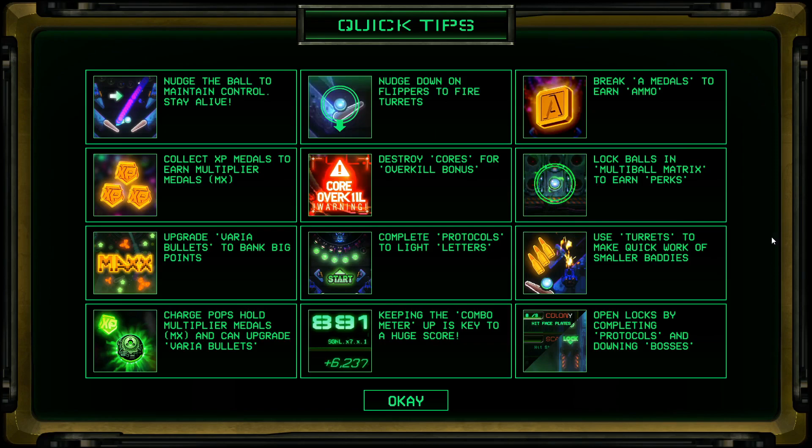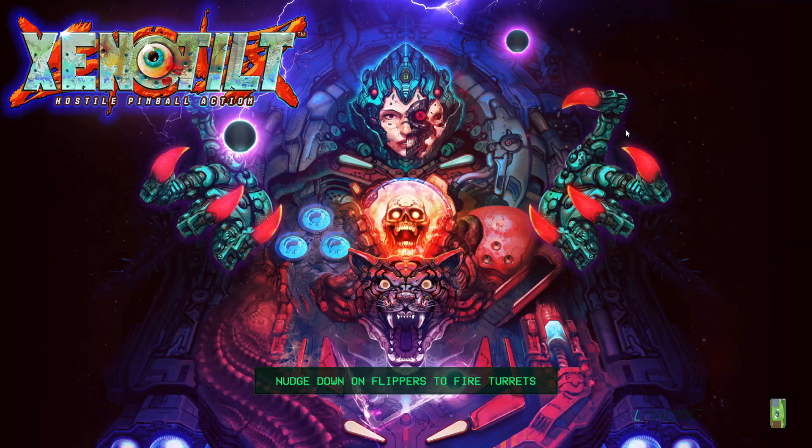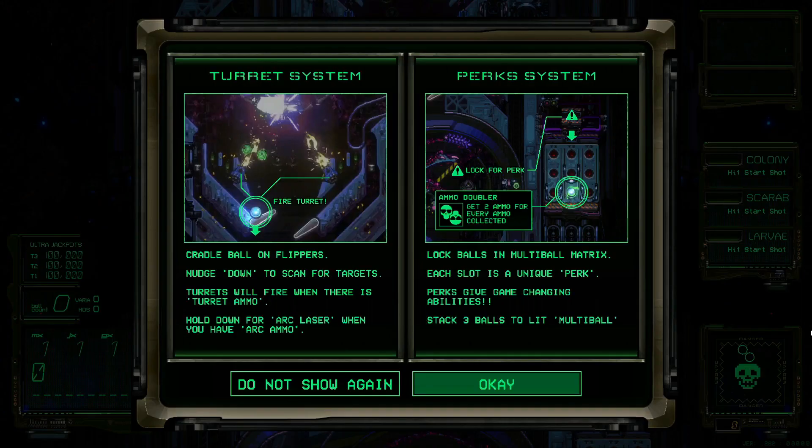Don't worry, it's still pretty good in terms of old school pinball. Let's go ahead and get started. There's a hardcore and normal mode — we're going into normal mode for sure. Hardcore is just one ball and it's a more punishing difficulty. The tip right here says nudge down on flippers to fire turrets. The thing about it is you don't just get these turrets to fire at all times — you've got to actually load them up with ammo.